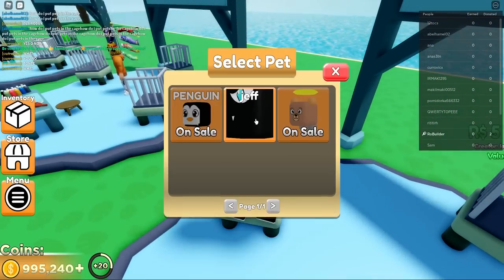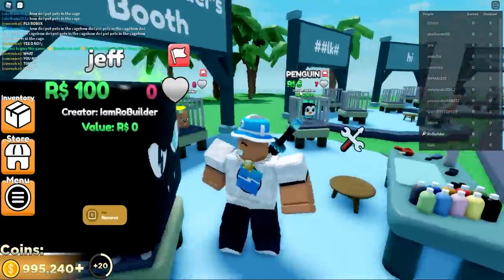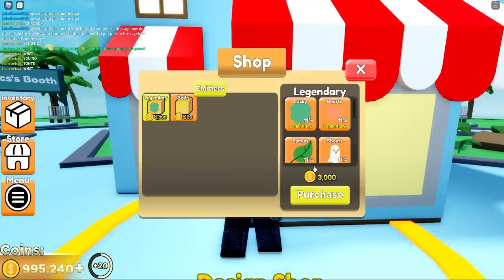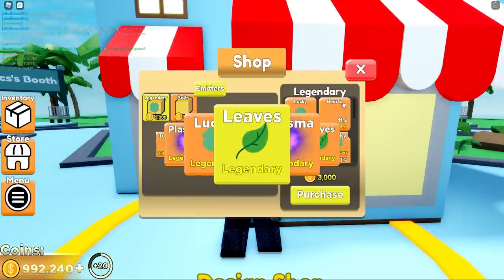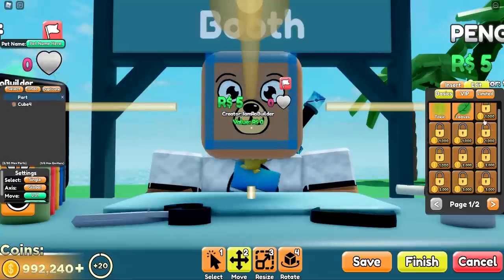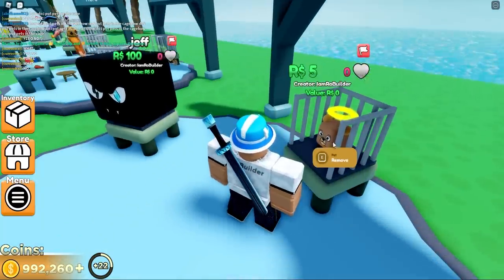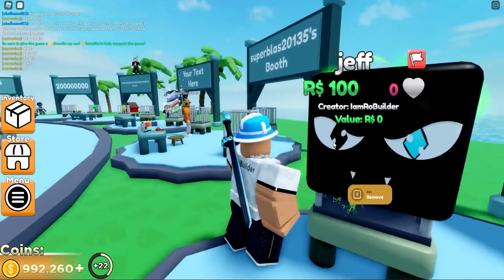We gotta put Jeff over here. Oh my God — 100 Robux, man. Look at Jeff, dude. Now there is some other stuff in this game that's pretty sick. We have a design shop over here where we could buy crates. Of course I want to buy a crate — let's see what we can get. Legendary leaves! Let's go. Here's my three pets: we have a penguin, a bear with a halo and kind of messed up legs, and then we have the one Jeff. Bigger than the cage — nothing can contain this man.